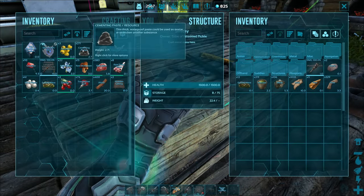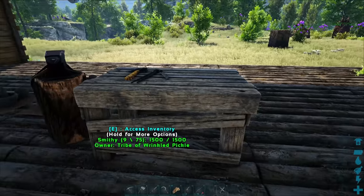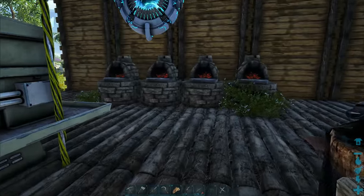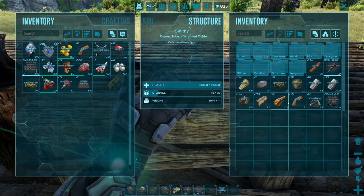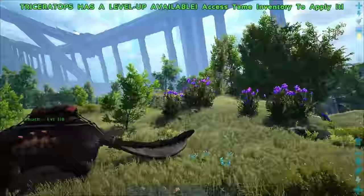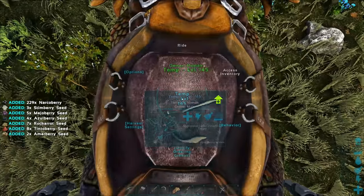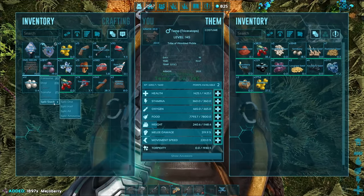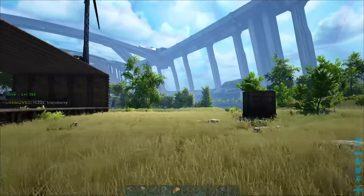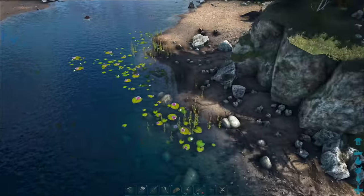With 240 cementing paste from the beaver dam, we can make the beaver saddle. We also need 100 metal ingots, wood, and fiber. One castroid saddle coming up! 'Castroid' sounds awful, by the way. I grabbed some mejos berries as taming food and headed out. I wonder if they'll remember me raiding their dam.